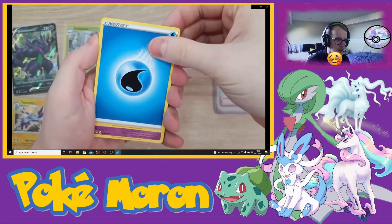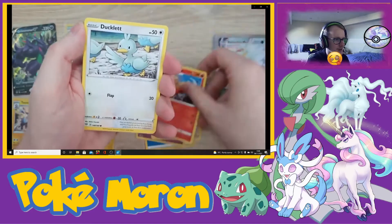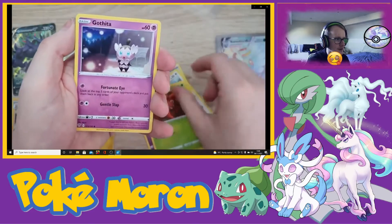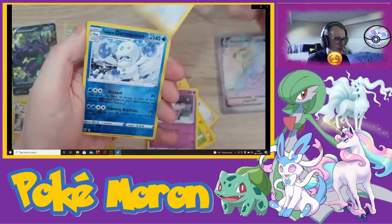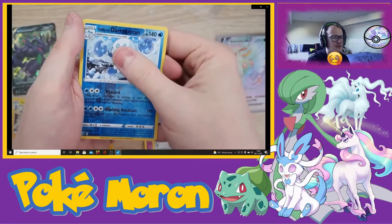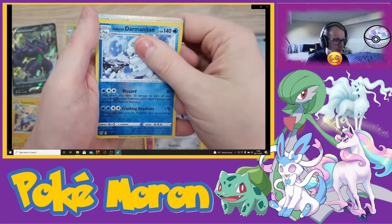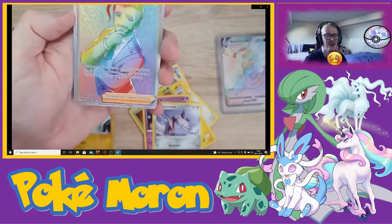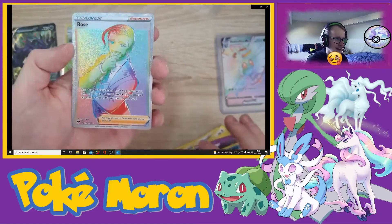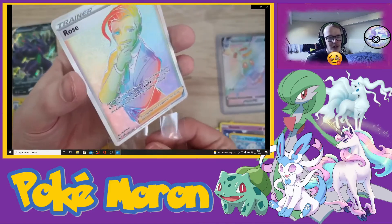Water energy, the background just looks so strange. Combusken, Ducklett, Mareep, Paras, Skarmory, Reversal of Galarian, Abomasnow. I remember this. It's a full art — is that another rainbow? It's another rainbow Rose. Another secret rare, another secret rainbow rare. What the actual shit? We've got two — my love for rainbow rare trainers, you know.